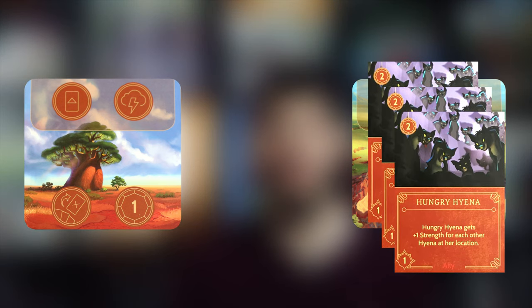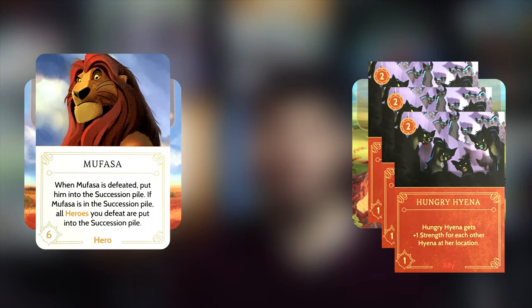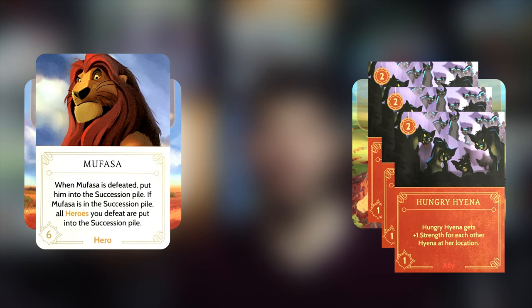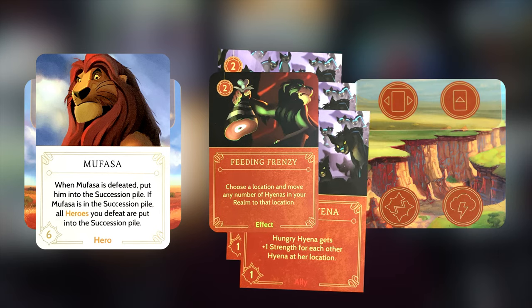Feeding Frenzy is another great effect card with one of the most powerful abilities — you can save so many turns in one go. This is great if you've piled all your hyenas in one location and then a very important fate card appears at a different location, like Mufasa, that needs to be destroyed immediately. Feeding Frenzy can move as many of those hyenas as you want to a different single location. It's situational, but it can really save a lot of power and turns if used at the right time.